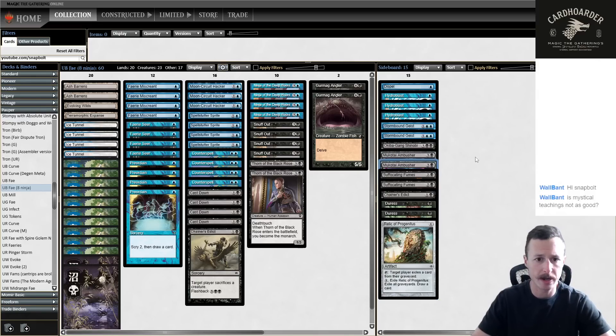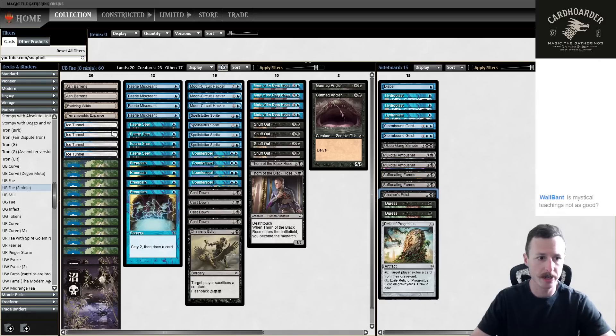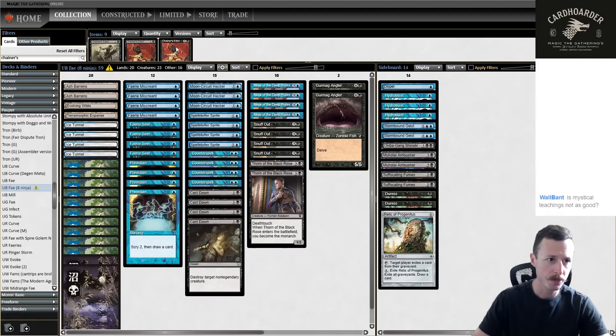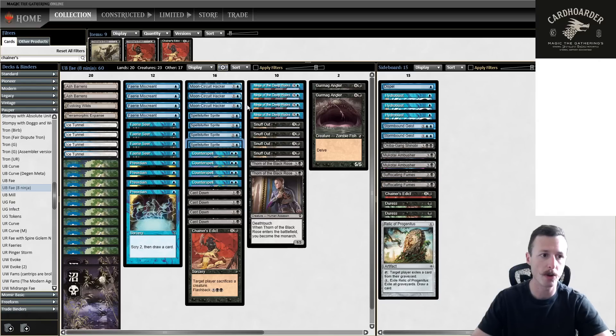We also have old border Preordains, which I'm excited to cast. We don't have as many fetch lands - I usually play one more, but I wanted more untapped blue sources for the fairies. The sideboard is pretty similar to other Blue Black Fae lists. Ambusher seems great since we have eight one-drop fairies. A couple copies of Fumes, Chainer's Edict, and Thorn - just so strong in this list.